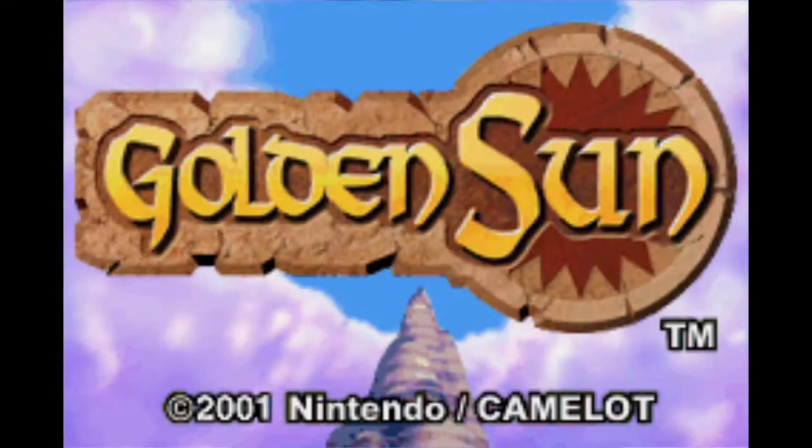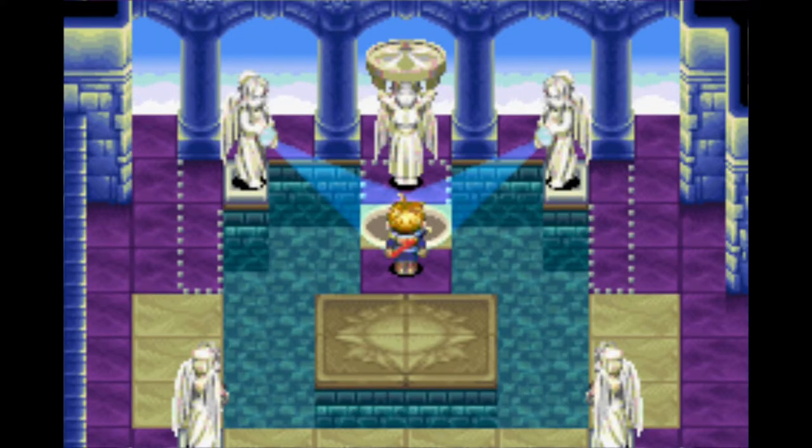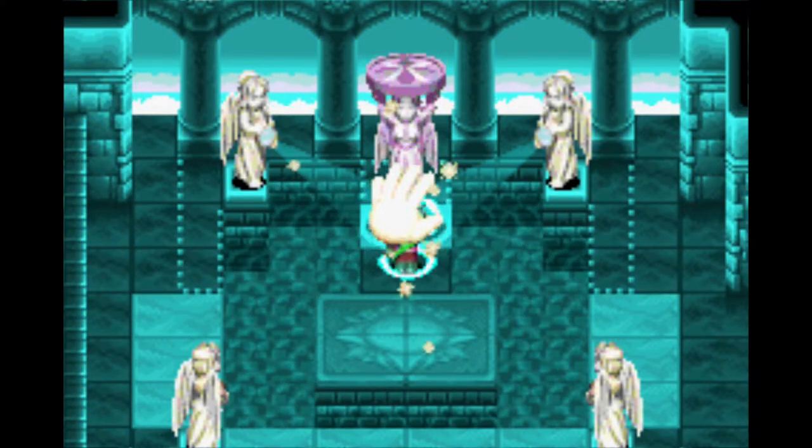In the game Golden Sun, we play in the fictional world of Weyard, and within the world of Weyard is the power of alchemy, which manifests itself in the form of psynergy.